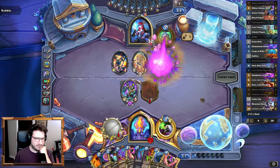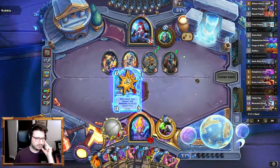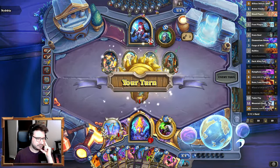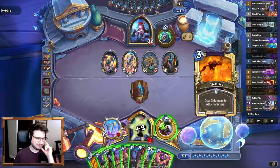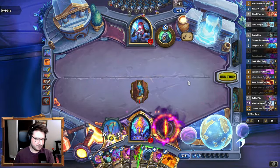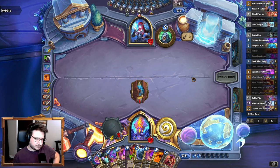I think once I draw Symphony, Reno, or Phanatum, I will Wheel of Death — I just need to draw one of them. I'll Hellfire here. It doesn't buff the Spellstones, which... actually no, I will buff the Spellstones now because that prevents it. So Hellfire, Harp — I'll tap for the heal. Got Reno. I think I'll Wheel of Death next turn, depending on the board.